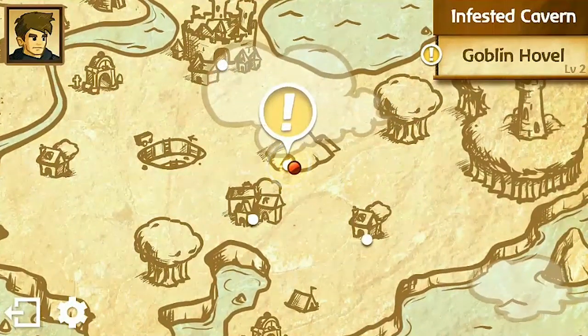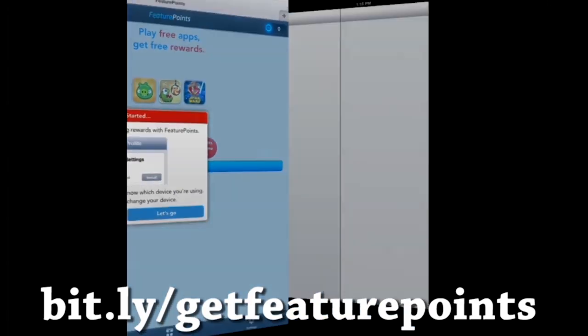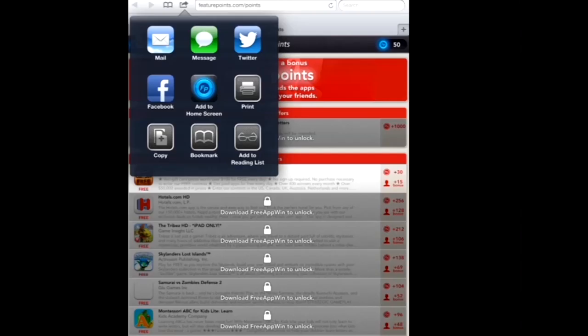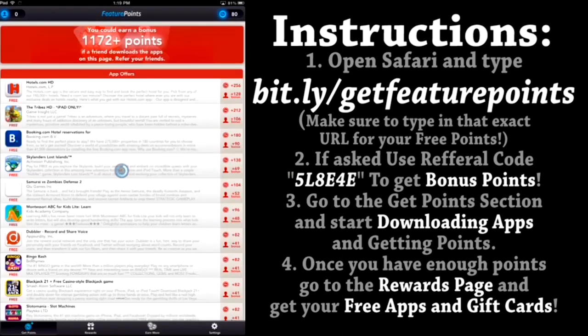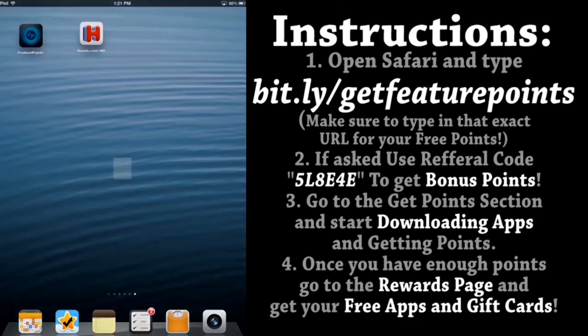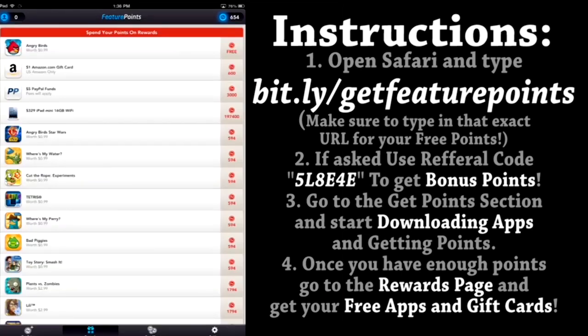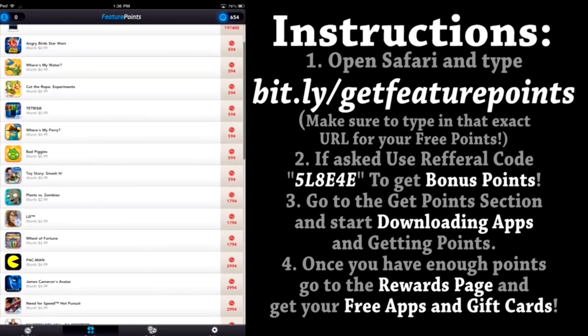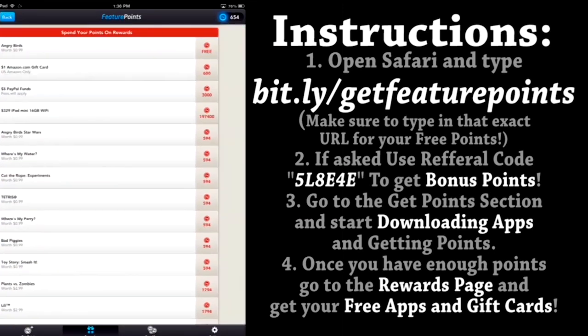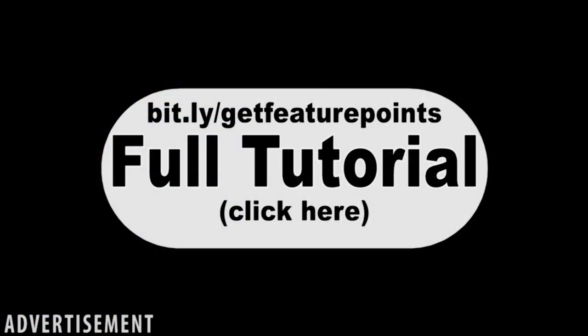Now we're going to take a quick break to thank our sponsors — Feature Points this time. Today we're going to be showing you how to get Feature Points and get paid apps absolutely free. You can get any of these cool paid apps and also iTunes and Amazon gift cards. Go to bit.ly/getfeaturepoints — all lowercase. You're going to install the profile; it's verified, so it's safe. Then add it to your home screen and open the app. You get free points just for using our referral code, which is available on screen. Hit download and get any of these free apps — once you open them, you'll get points. Once you collect enough points, you're able to get iTunes gift cards, apps, and tons of cool stuff. Be sure to check out my full Feature Points tutorial in the description below.